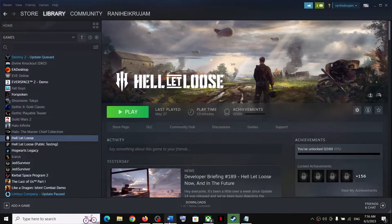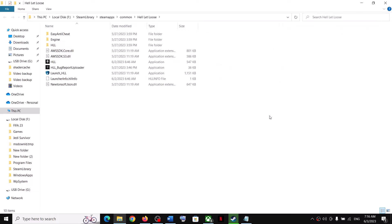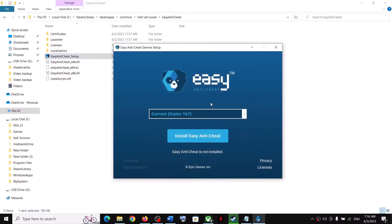Next step is to repair or uninstall and reinstall Easy Anti-Cheat. Right-click on the game, select Manage, then click on 'Browse Local Files'. It will take you to the game installation folder. Open the Easy Anti-Cheat folder, then run the Easy Anti-Cheat setup file as administrator, click Yes to allow. If you see the repair option, click Repair. In my case I see the install option, so click Install.